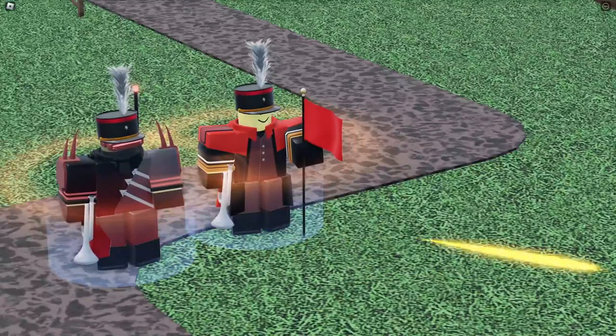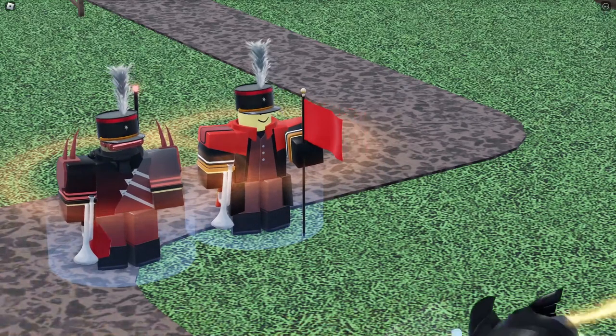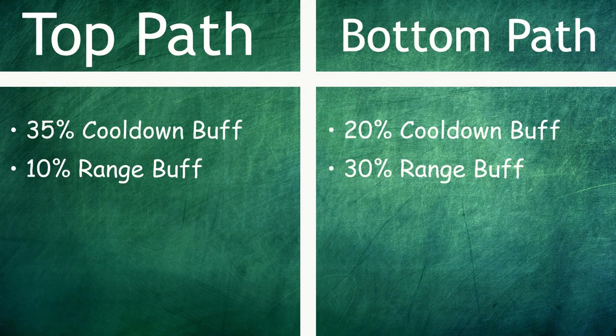In order to take full advantage of Bugler, get at least one of them on top path and another on bottom path. You'll want to do this because the two paths have different buffs, and doing this also gives you access to all of Bugler's abilities.